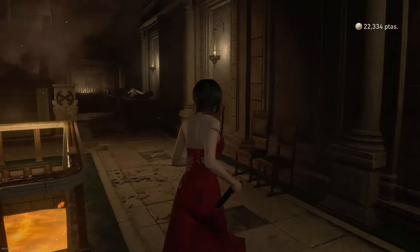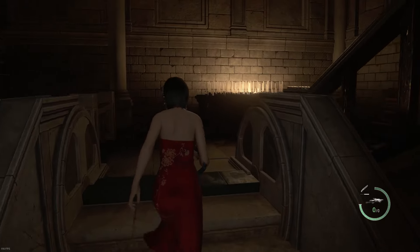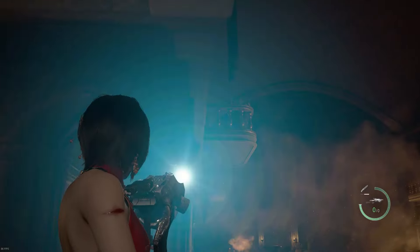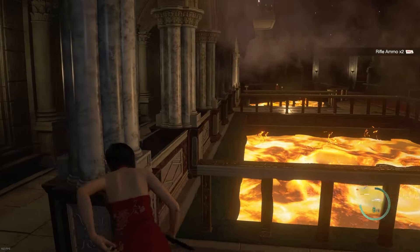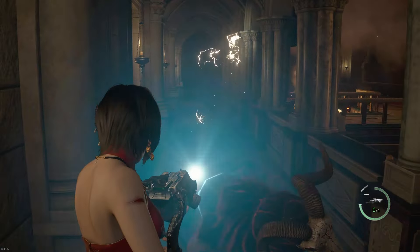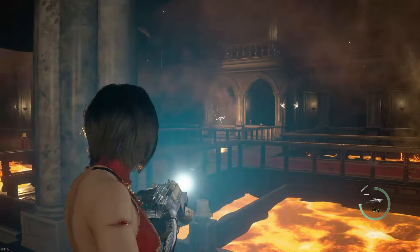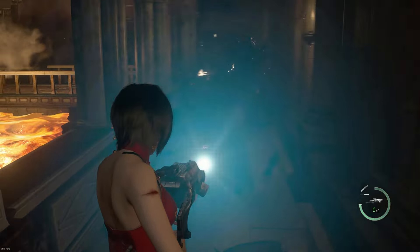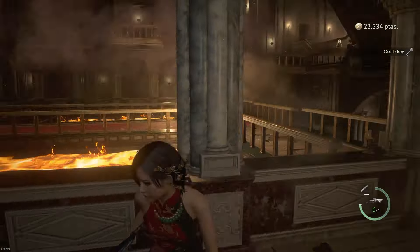In case you don't know what this weapon is — I probably should have told you at the beginning — this weapon was in the original Resident Evil 4. It fired a large laser out of it, and it would one-shot any boss and any enemy. Some of them are more resistant. This is crazy, man. This is absolutely insane.